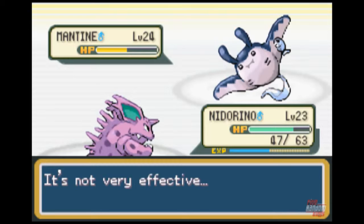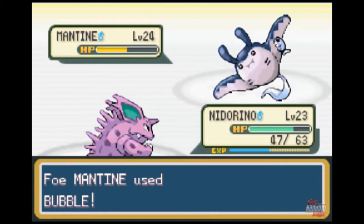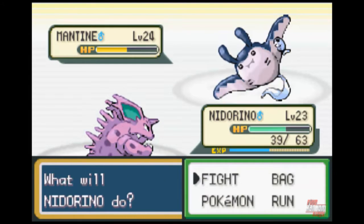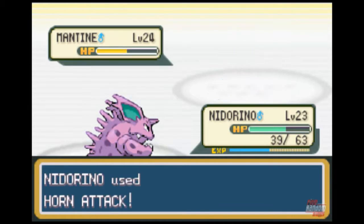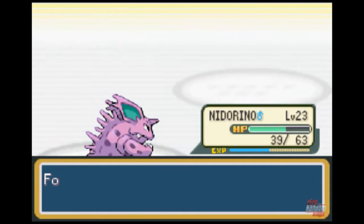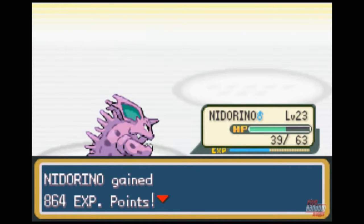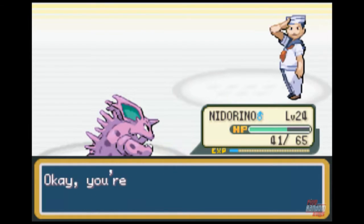I got a critical, but... I'm faster. I'll just stick with horn attacks since — oh, there you go! Yay! Nidorino leveled up, which is why I put him up front. Yay!